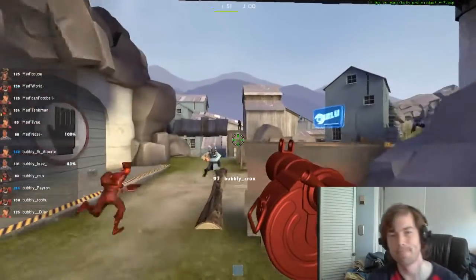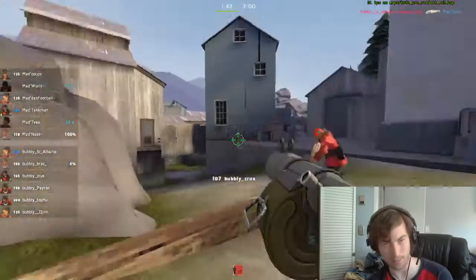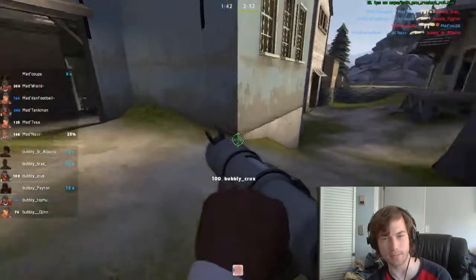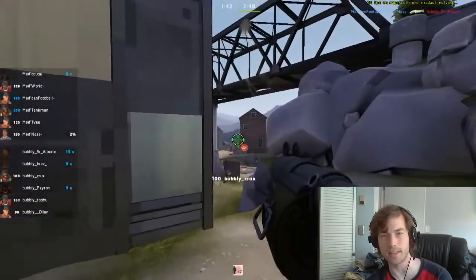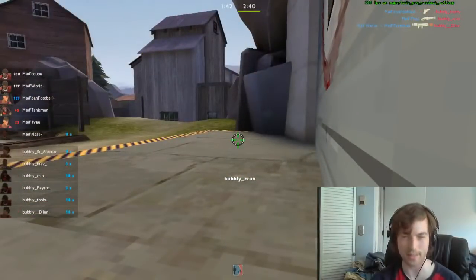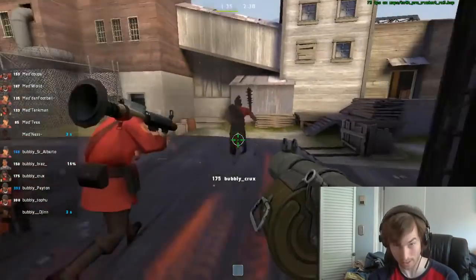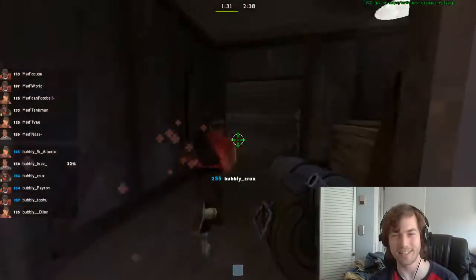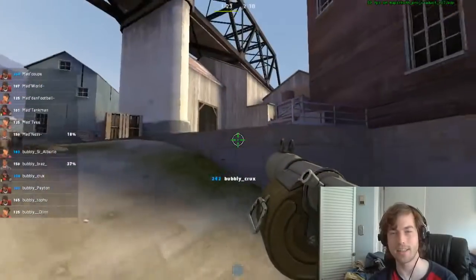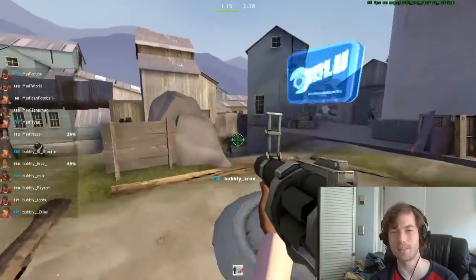Here we go with the uber. Once the flash goes off, what does he do? He goes and tries to kill the scouts, puts damage out. He doesn't get the kills right away — we'll see early on that he's not going to necessarily get all the kills right away — but he's putting out lots and lots of damage consistently. The kills will come. He gets one or two stickies on the demo, then immediately goes to the flank where there are no heals, because he knows the demo's going to get healed but the scouts aren't necessarily going to get healed right away.